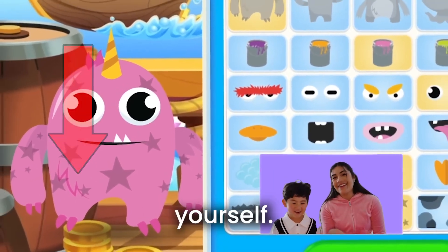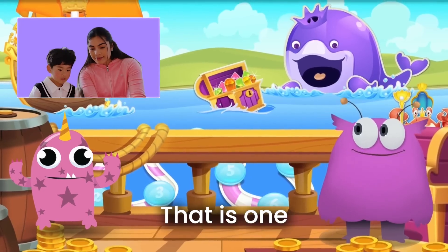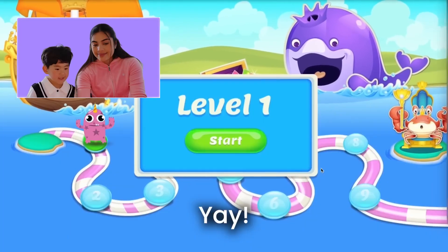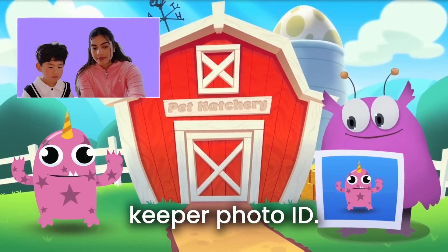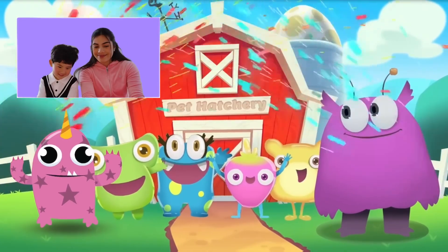Click here to do it yourself. Now let's get to hatching our egg. Oh my, that is one interesting monster you've made. I love it. Yay, let's start. Here's your pet keeper photo ID. It's so cute. Hey everyone, the new pet keeper is here. Yay!